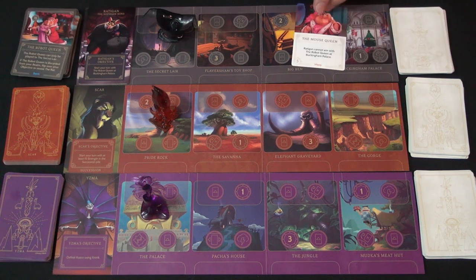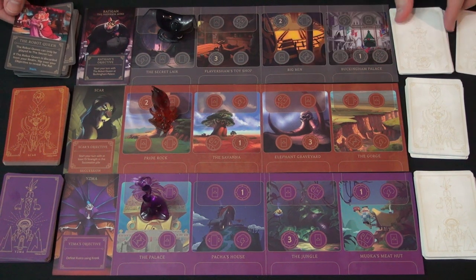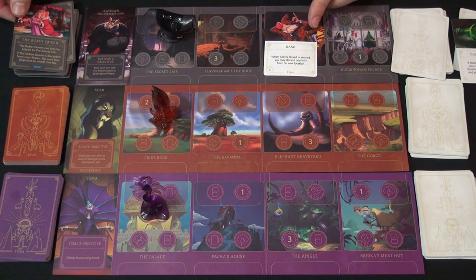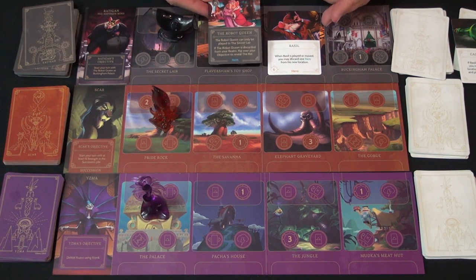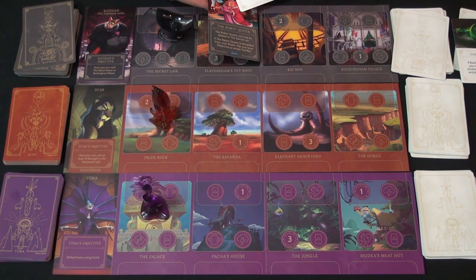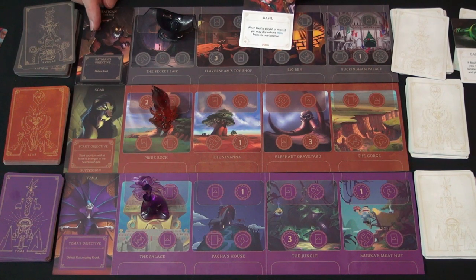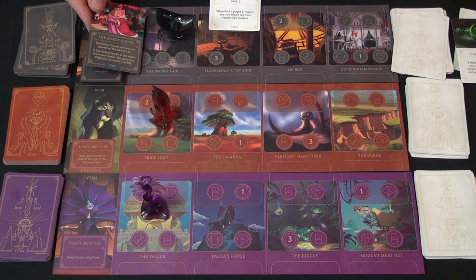To stop Ratigan, opponents can pull out the mouse queen, which means you can't win while she's in play. Opponents can also pull out Basil — if they can't find him immediately, they can call for help to pull Basil out of the deck and into play. When Basil is played, you can discard one item from his location. So if the robot queen is already in play and Basil comes down, you can remove and discard the robot queen. Once that happens, your goal changes to defeating Basil. If Basil never comes out, move the queen to Buckingham Palace to win.